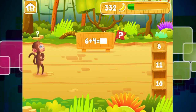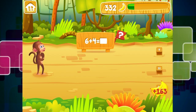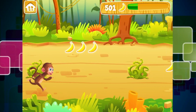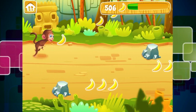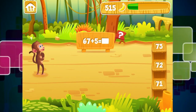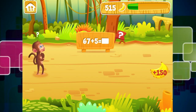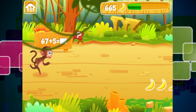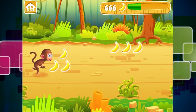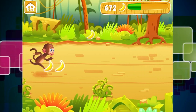If you hit the obstacles then you will lose some bananas, which is not cool. So we have got 6 plus 4 equals 10. As you can see, at the top of the screen the game is keeping a tally of how many bananas we have collected. So 67 plus 5 equals 72.